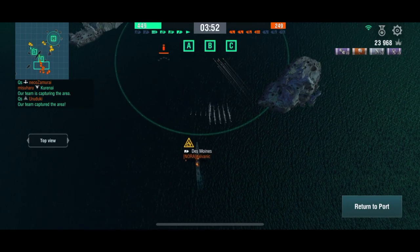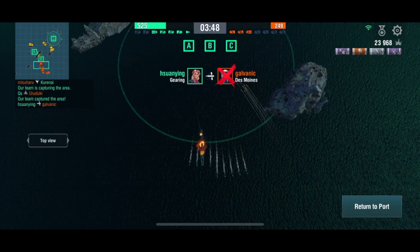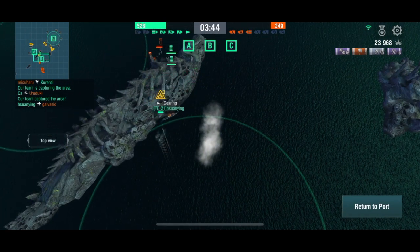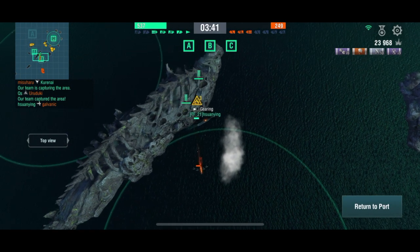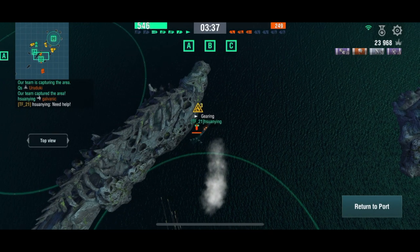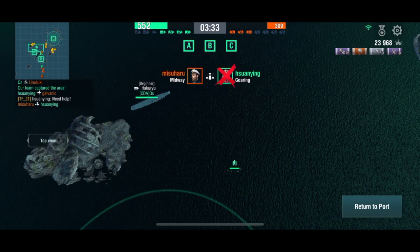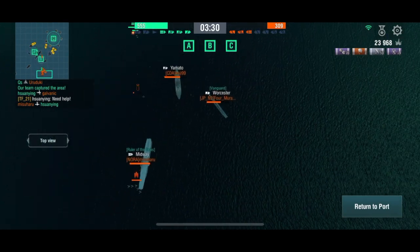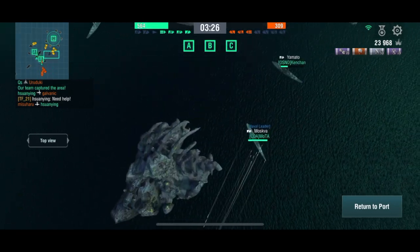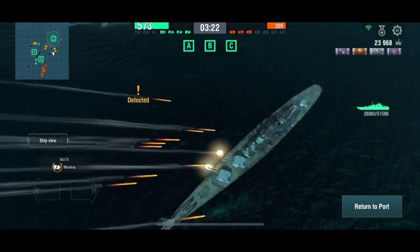Ying is sending off a lot of torpedoes from the Gearing. That Des Moines just lost an absolutely massive chunk of health — and there he goes, taken out by one of the Gearing's torpedoes. Ying has three fires burning at the moment so he must have really used damage control. He's then taken out by the Midway's bombers. All they have left is a Yamato and two Worcesters, while our Moskva and two Yamatos are pushing up with Q's.